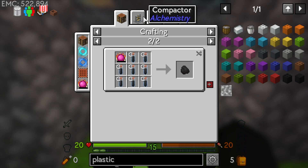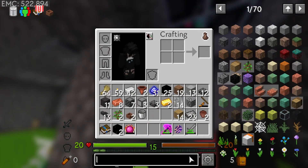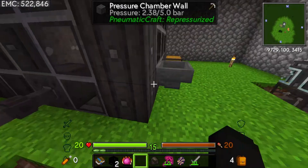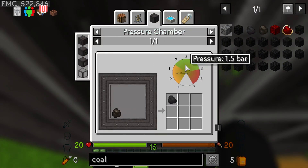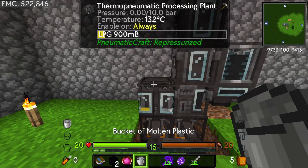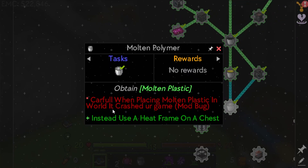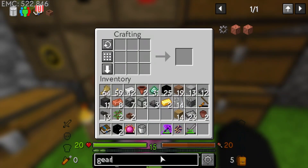To make plastic we need coal. To make coal we need to pressure-chamber the charcoal. Coal doesn't have EMC but it is one charcoal to one coal - it only needs 1.5 bars of pressure which is good. Process the bucket - it does 100 at a time, cool. The quest book says: 'Careful when placing molten plastic in world - it crashed your game, mod bug - instead use a heat frame on a chest.'